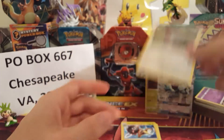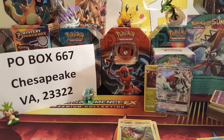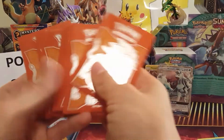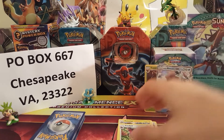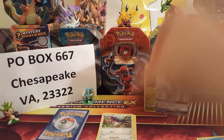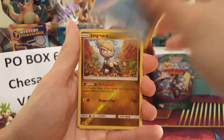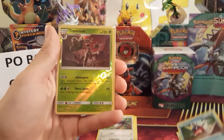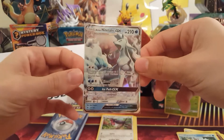Our last rare of the video is a non-holo rare Swellow. That's it for these five packs! Quick recap of what we pulled: Tentacruel reverse uncommon, two Jangmo-o, a Carvanha reverse common, a Trevenant reverse rare, and the legendary Alolan Ninetales GX — one of my favorite cards from the set. I'll show the pre-release deck in a separate video going through all 40 cards — a Fighting/Darkness type build.